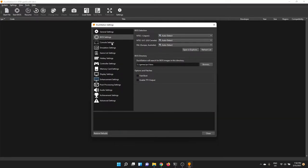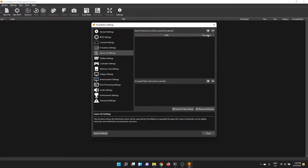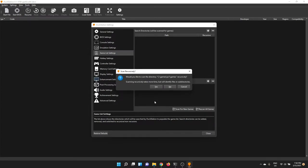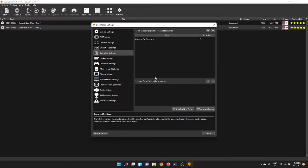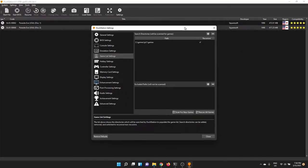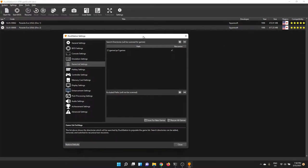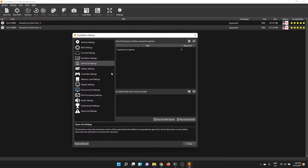I'm going to go down to Game List and add a game list for it to scan. I'll tell it to scan from there, it'll ask whether to scan recursively — yes — and you'll see the games pop up immediately. It'll also give you a compatibility rating, which pulls from a database online to tell you how well a game works with the emulator. Pretty cool.